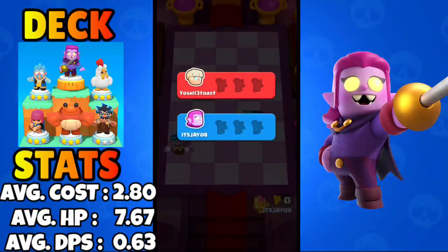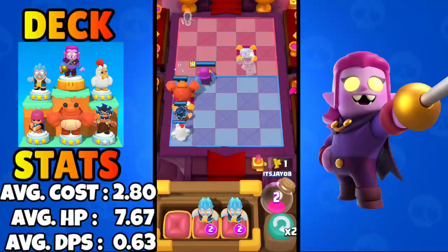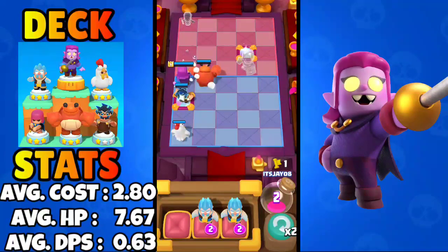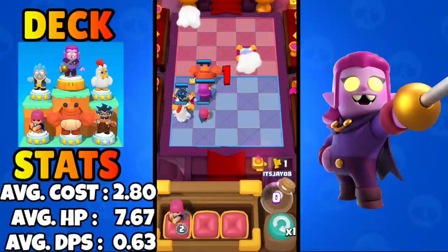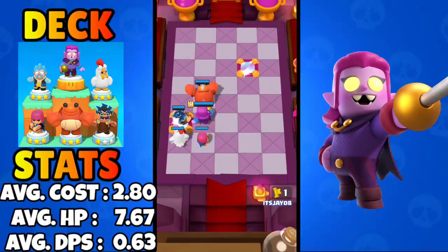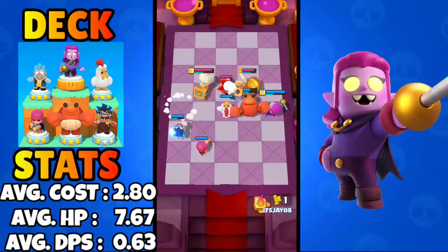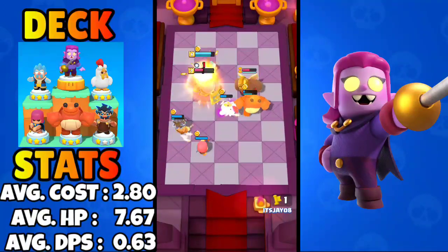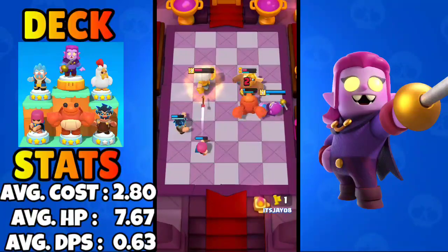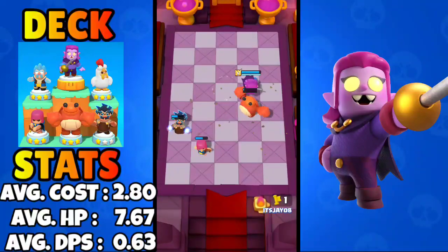Our Countess is getting backstab value and we won round one. For round two I'll get the Mega Knight because he can stun a lot of front lines at once if placed correctly. We'll mirror the Evis again — mirrored Evis is really strong. One Evis got destroyed by the Shield Maiden but the stronger Evis is left, dealing with the Golden Giant. The Shield Maiden is taking backstab damage and everything goes down — we won round two.